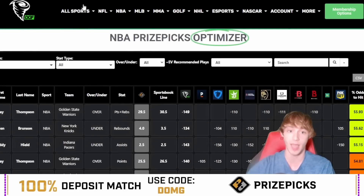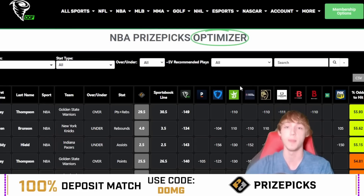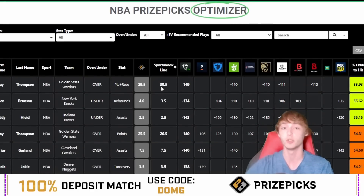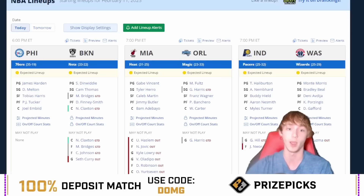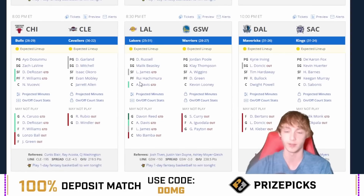This tool, by the way, is the DGF Optimizer. I have this for plenty of different apps: PrizePicks, Underdog, Thrive, No House Advantage, FanDuel, and Giraffe Kings. This is an amazing tool. If you want to research player props, this is the number one tool, in my opinion — the DGF Optimizer. The link is down in my description below. Using my link gets you $5 off. Anyways, diving back into the Warriors game here with Klay Thompson.